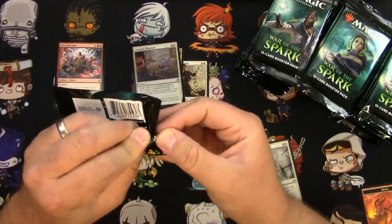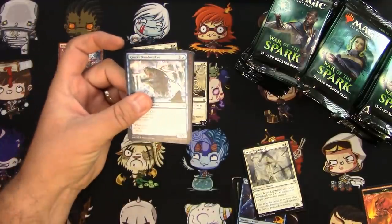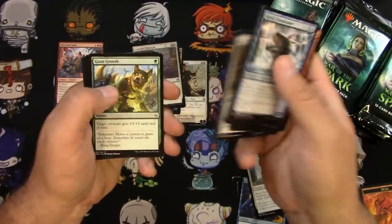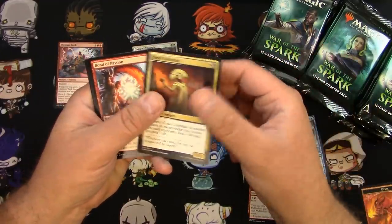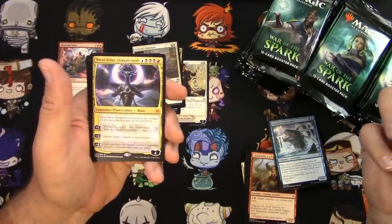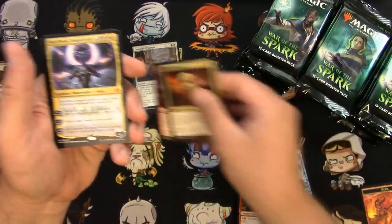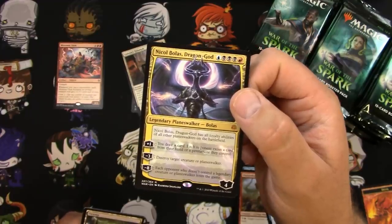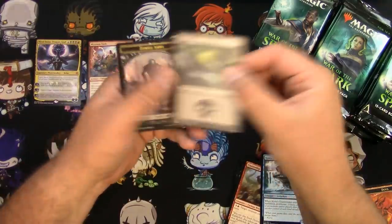How are you guys doing today? Have you had a chance to play with this set? I haven't — I never get to play this game. We're gonna go quickly because everybody's seen the commons already. Got a Cruel Celebrant, a Bond of Passion, a Flux Channeler, and a Nicol Bolas Dragon God — that was the middle bottom pack. I ruined this box opening by doing this one first, but hey, I'll take it!